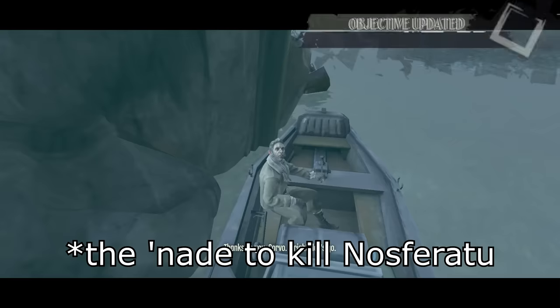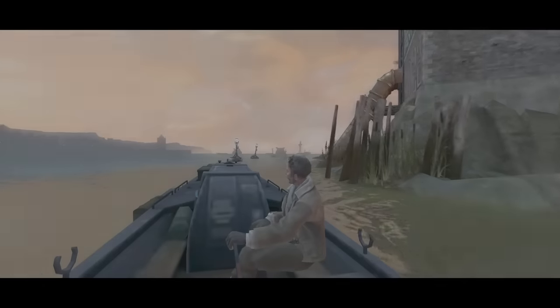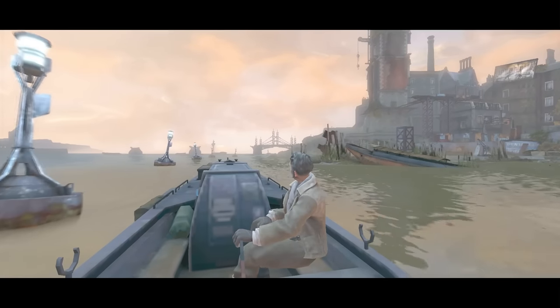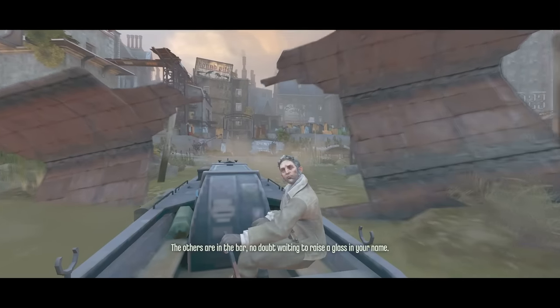Seeker then relives his Call of Duty glory days and throws a random frag across the map to kill the Lord Regent, who surely is complaining to his friends in his Xbox Live party about what he's seeing on his kill cam. We then make our quick retreat back to Samuel with a couple damage cancels and double jump blinks, only to find that Samuel is unimpressed that we were gone for 50 seconds. When Seeker threw the grenade, he was sure to cook it for just the right amount of time, so that the grenade landed directly on top of a wall of light that was protecting Nosferatu and exploded right in front of him. If the grenade wasn't cooked for long enough, or was cooked for too long, then Nosferatu wouldn't die from it. When we arrive back at the pub, we begin paying our respects as the boat ride ends to set up our ass.